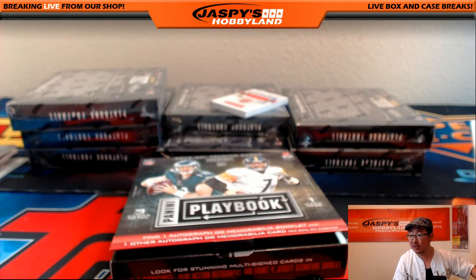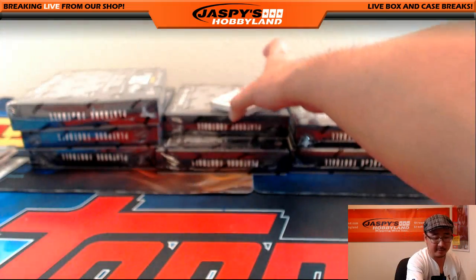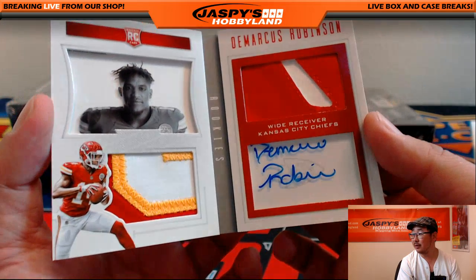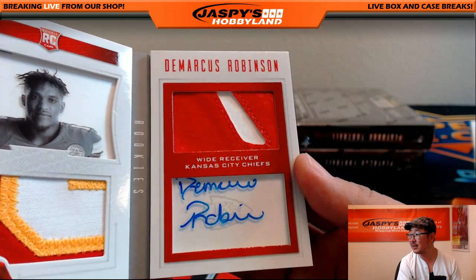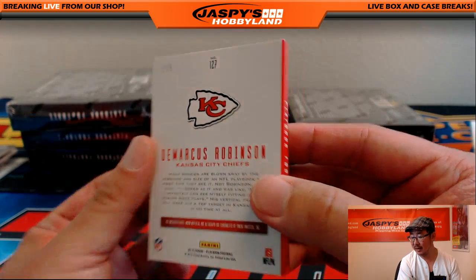We actually don't do the majority rules thing. I know some people do — maybe it's even split. Nice, Marcus Robinson. Bam — that's a nice one. Three color patch on the left side, and I think that might be a piece of the glove on the right side. Nice colors on the left. Marcus Robinson — one out of five. That's why it's nice. Nice one for the Chiefs.